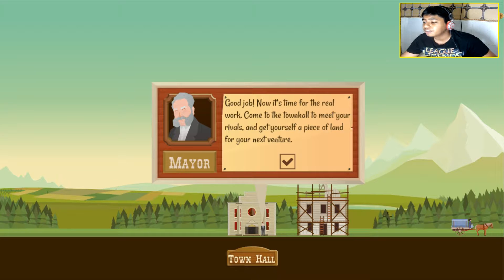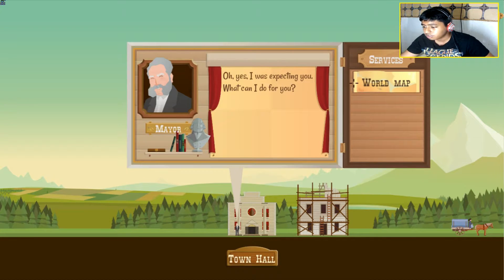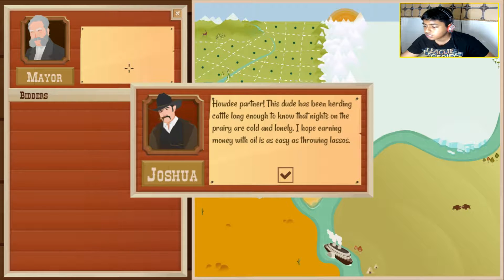Good job. Now it's time for real work. Come to town hall to meet your rivals and get yourself a piece of land for your next venture. So early — why are my rivals coming already? We need to go to town hall. I was expecting you. What can I do? Are you ready for your piece of land? Let's take a look at the world map.